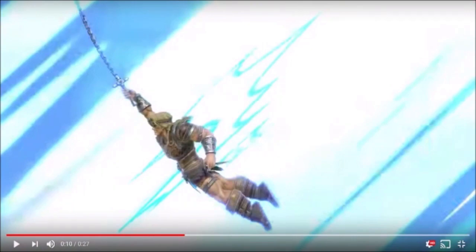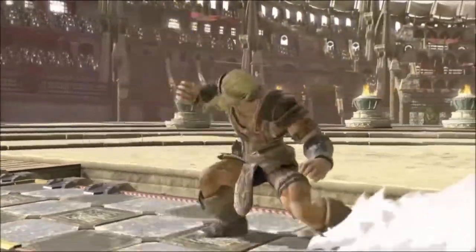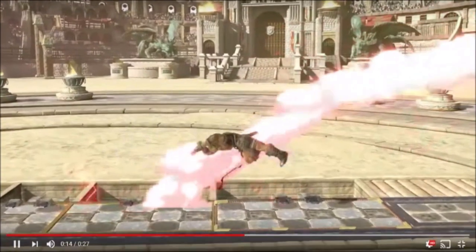He can also tether recover, which makes sense — it's a whip. That helps his recovery, because the recovery itself looks a little lackluster. Now, this down tilt looks really slick. It looks like Cloud's down tilt, where it starts with a slide and then ends with a kick. I think both parts have a hitbox that probably combos into each other. If this move combos into itself and ducks under stuff, that could be really useful. It's a pretty nice down tilt and it looks quick too.